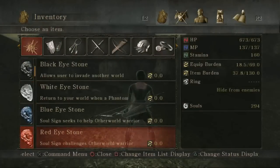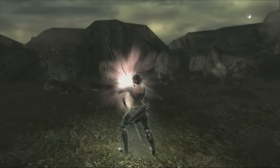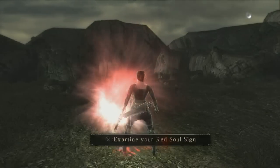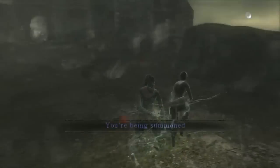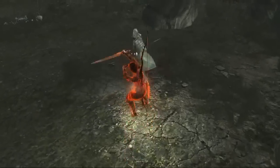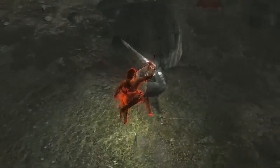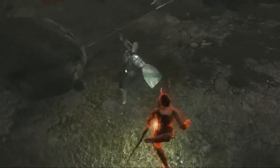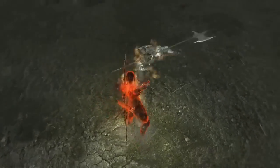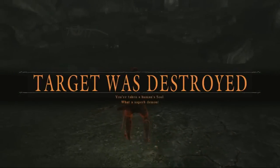Dying to get your hands on more souls? Using a red eye stone, you can be summoned into another player's world to duel them for souls. The red eye stone will create a red soul sign in a living player's world, which will summon the player who created it as a black phantom. Players can use the red eye stone while living, but upon being summoned, they will change into soul form. Once summoned, the battle for souls is on — the defeated player will lose a soul level, while the winning player will earn the souls that were traded to the maiden in black to reach that level.